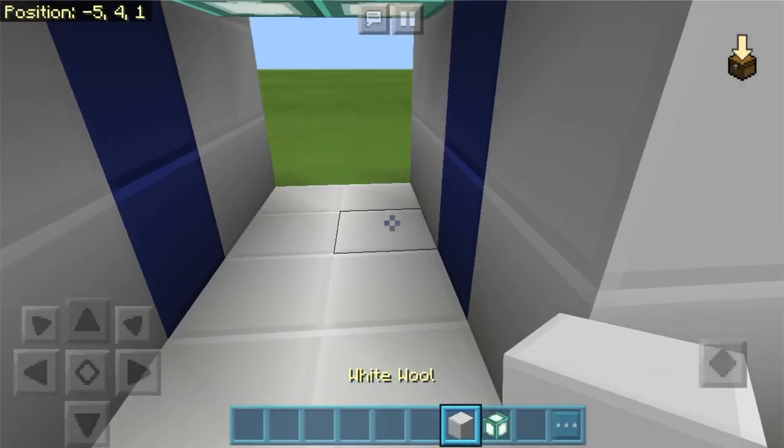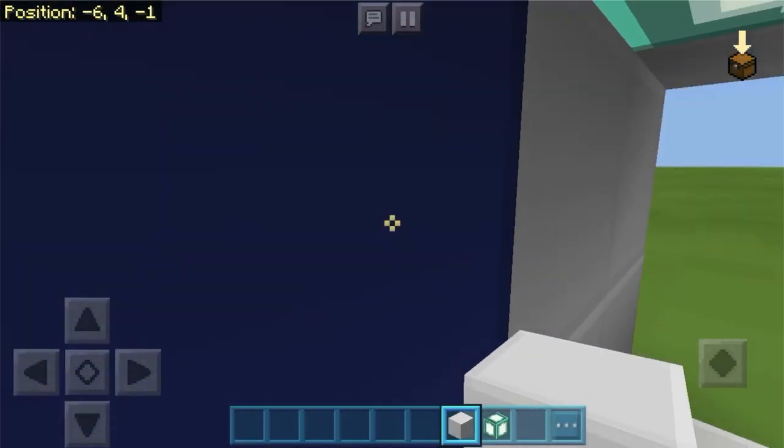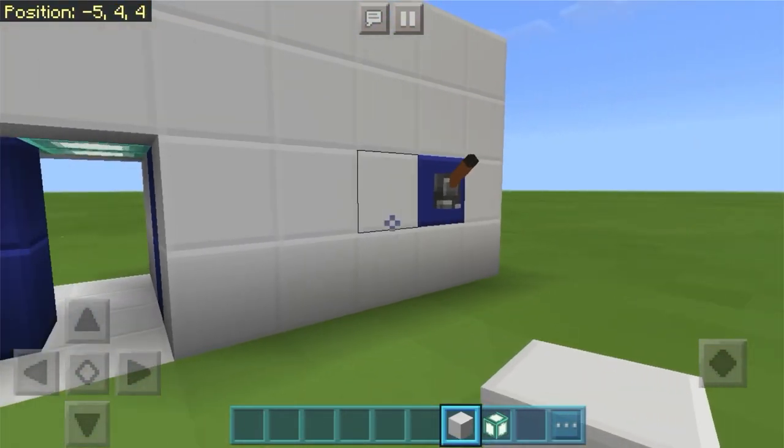Now it's white wool just because it's really smooth in this texture pack. But I would use something like iron if you have it, or if you're in survival, wood is pretty good — wood looks the best.